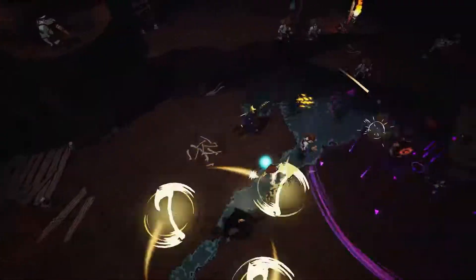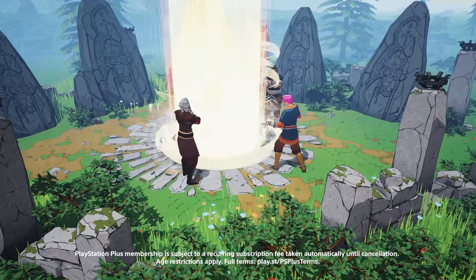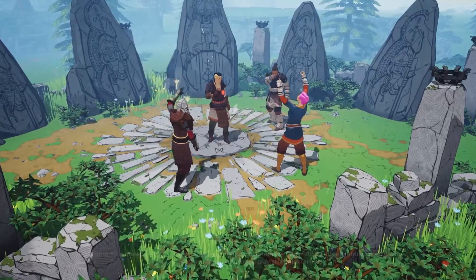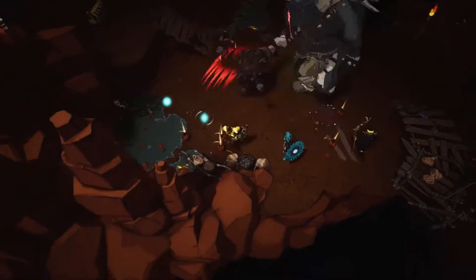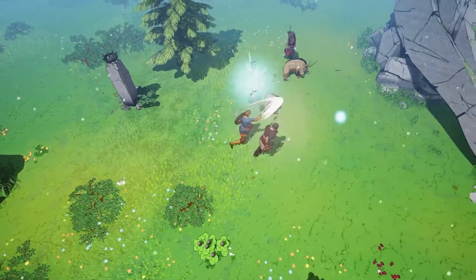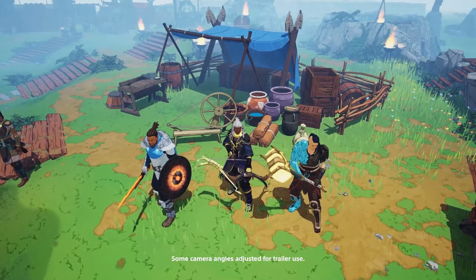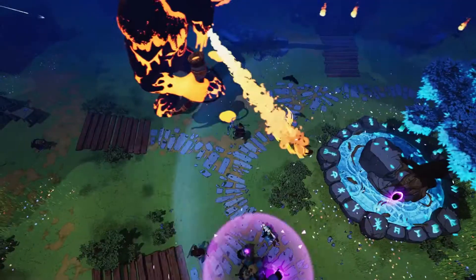Tribes of Midgard is a 10-player survival action RPG where you play as an Einherjar, a legendary Viking warrior revived by Odin himself to stop Ragnarok. There are two primary game modes: the session-based saga mode and the endless survival mode, that are all about exploring Midgard, powering up your character, and fortifying your home village to stand against giants bent on destroying the seat of Yggdrasil.